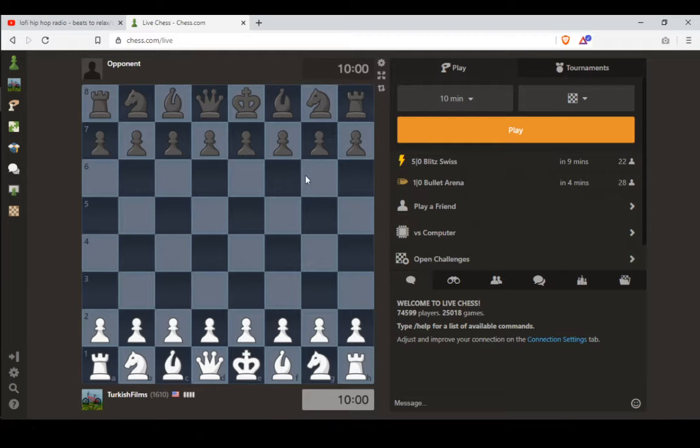Hello, welcome everybody to Daily Chess. This is episode number one. I'll be playing 10-minute chess. I'm currently rated 1610, and we will be talking about our thought process later today, after I've had time to think about the game, look at it with an engine, and then bring my analysis to you in a later video. I'll link that in the description. Here we go.